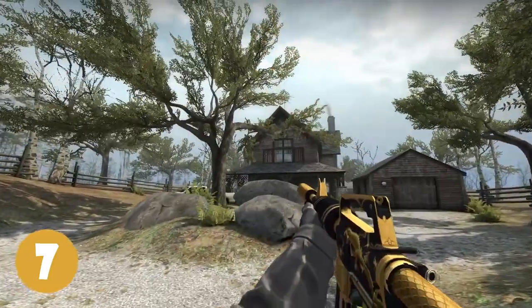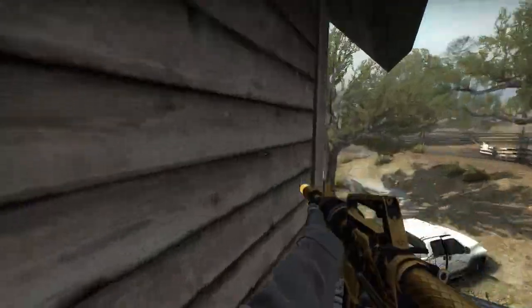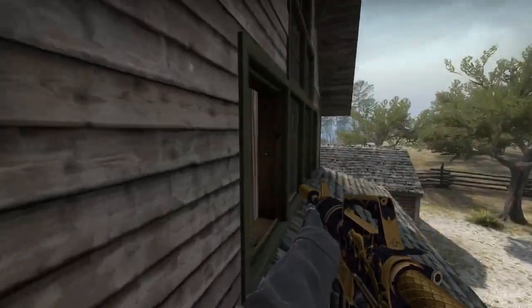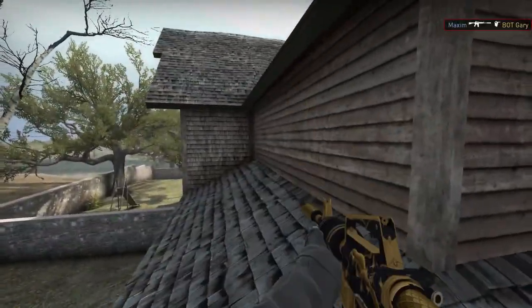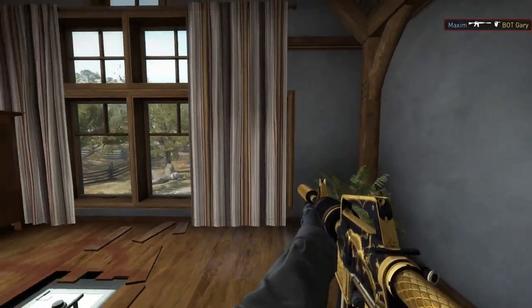Tip number 7. If you're a CT you can destroy this window and leave the other windows. You can then sneak into the site because the terrorist might assume that the windows haven't been touched, which means you can catch them off guard when they're planting.